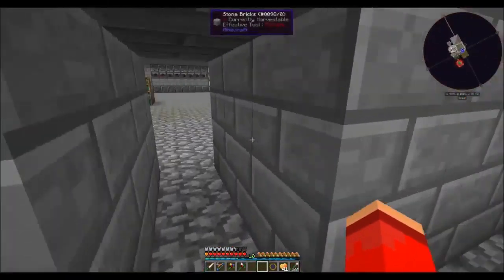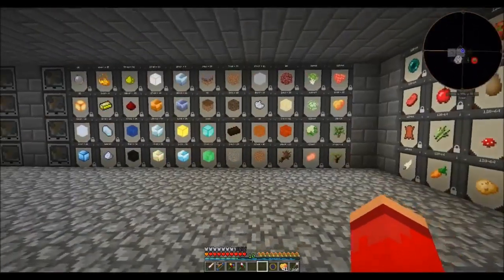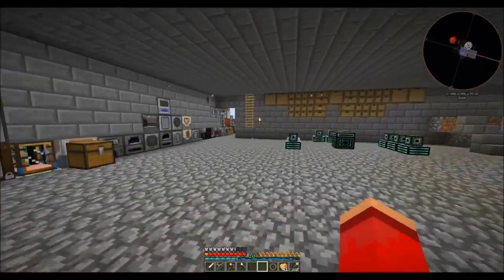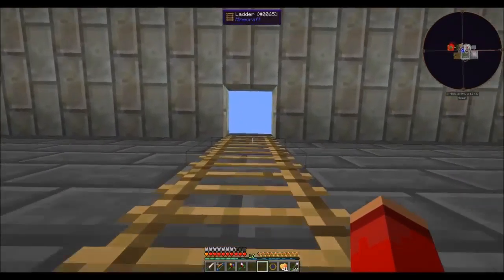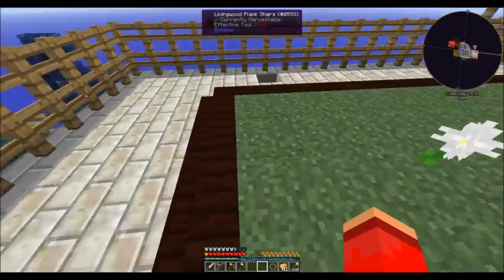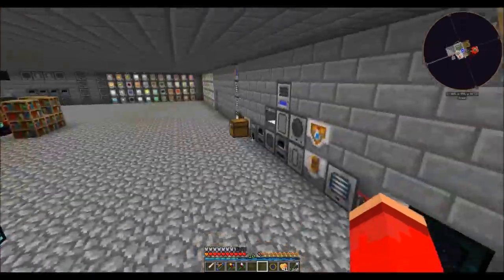I also get some weird performance hit when I'm over in that area — I don't know why it is but my frame rate just drops. Could be the harvester. I'm also thinking I could put another couple harvesters on that setup so that it just keeps up better. But honestly the only difference that would make — because I'm already kind of full on everything — it's producing resources faster than I can use them, so the only real difference would be producing sludge faster, which I don't really need either.